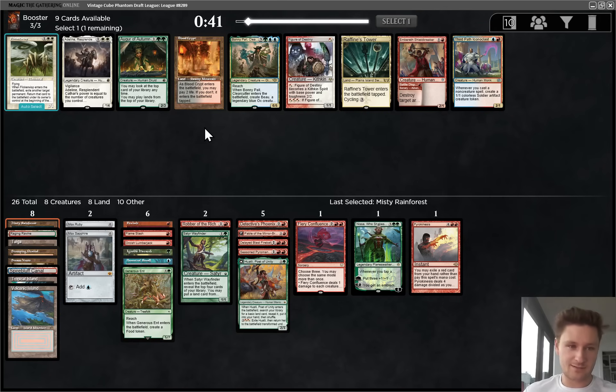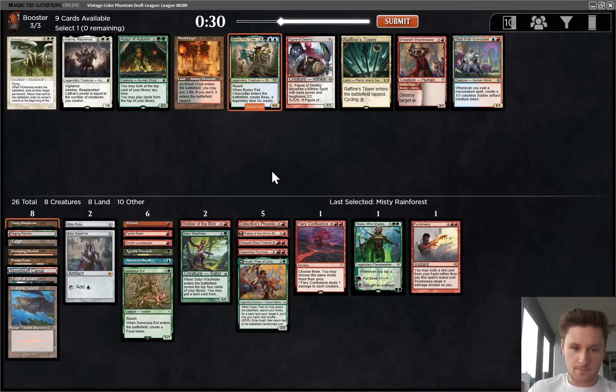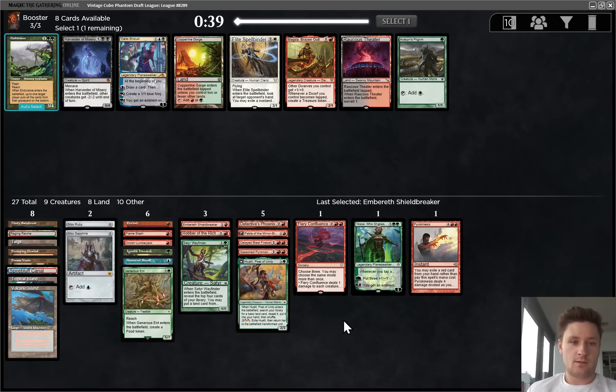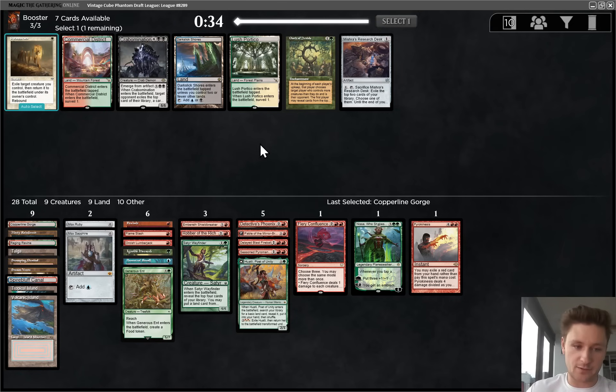Nothing that I'm too excited about here. Might just take Embercleave's Shieldbreaker. Bonnie Paul is not very good. Third Path Iconoclast is weirdly close, but yeah, let's just take this - we have no A-scale artifacts right now, and this is a good card that will be a two-for-one pretty often. Copperline Gorge versus Magda - Endurance is also a really good sideboard card, but Magda would be quite nice here. But I think we're going to have plenty of playables, so I'm just going to fortify the mana base even more. Magda is good with the Mox specifically, but I think this is good.